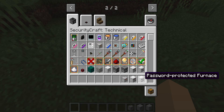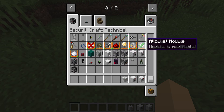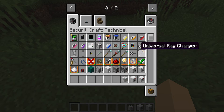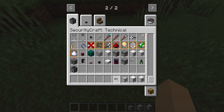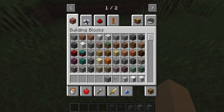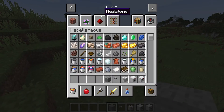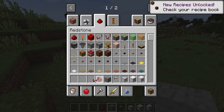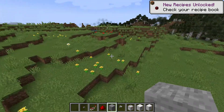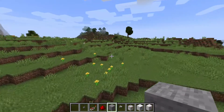We're going to use keypads, password-protected chests, furnaces, and all that kind of stuff. And you can't have a secret base if it doesn't have any security cameras — I'm pretty sure that's how you do it. So let's get started. First of all, we're going to need to get some redstone and some buttons.